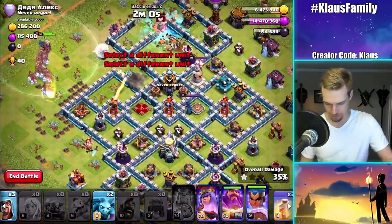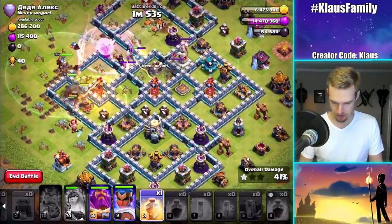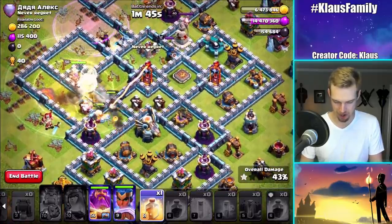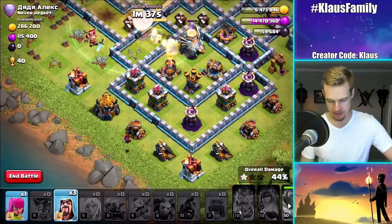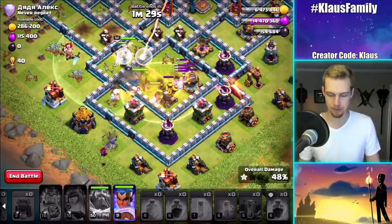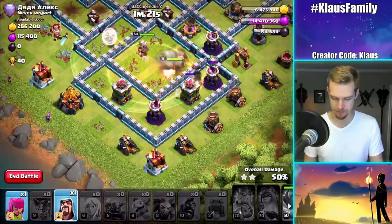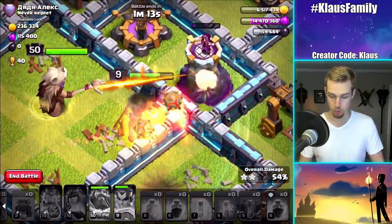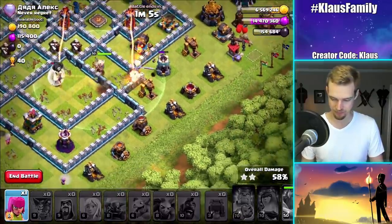Hogs, get in there quickly. Queen, I need your help — let's heal. The queen's gonna die; I didn't get in there fast enough. Warden's ability — that'll be fine. Minions over there for cleanup, still got the heal. I've been seeing in the comments people complaining that I pop the royal champion's ability too early because apparently she regenerates health — I didn't even know about that. Let's just wait until she's at about half health points and pop it. Wow, she actually does regenerate quite a bit of health — that was actually very impressive!